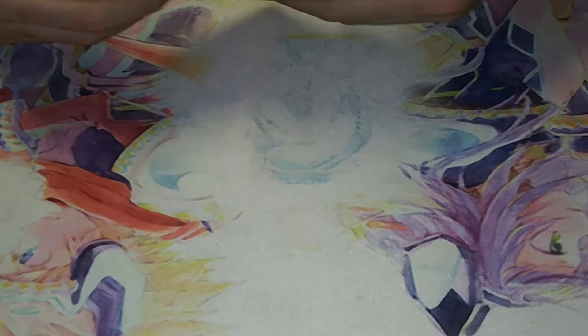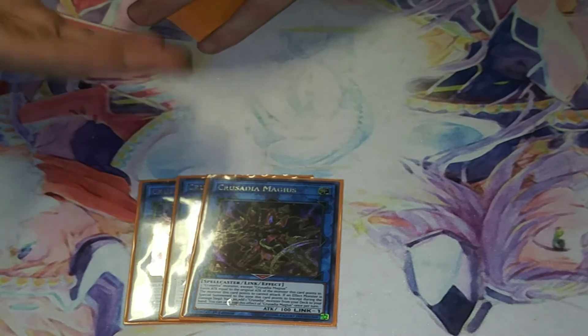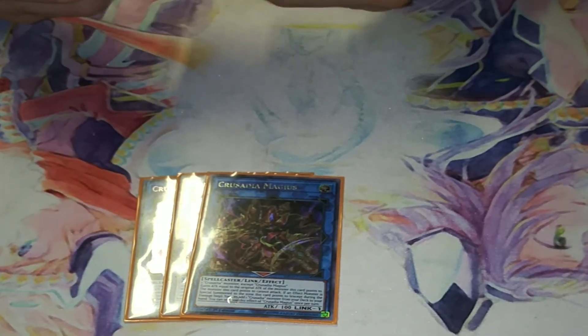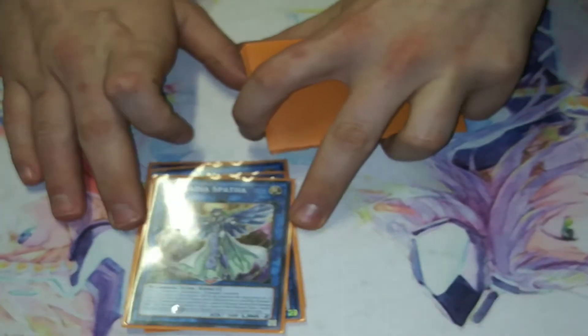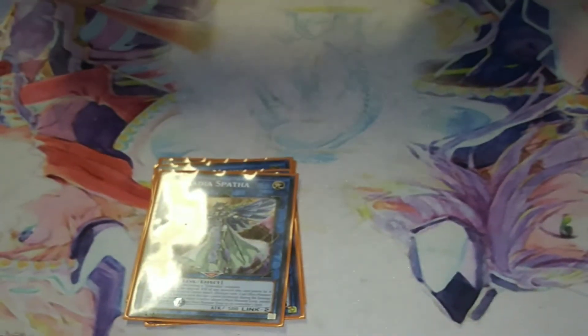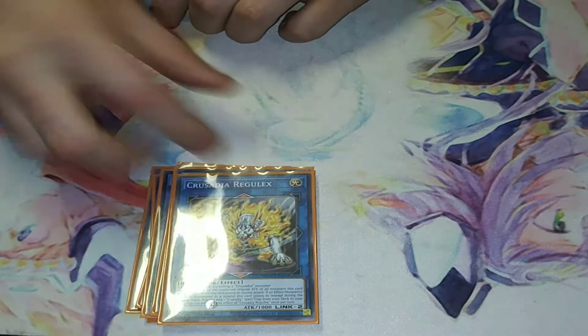Now for my extra deck — Crusadia-wise, I run three Magias, which is your monster search. I run one Spatha just to kind of rearrange my opponent's board if I need to. Three Regulex, which is your Spell and Trap search.